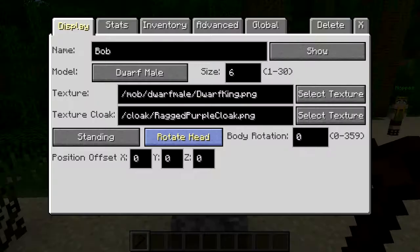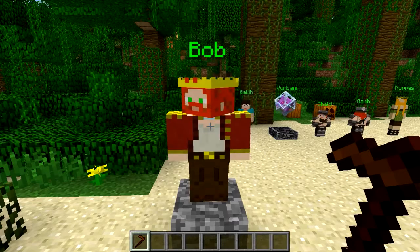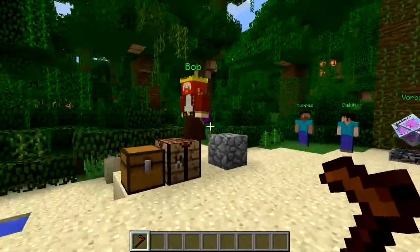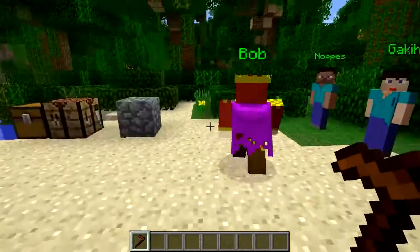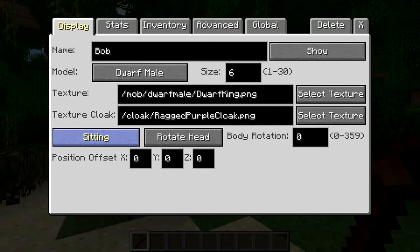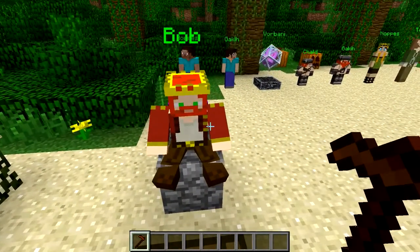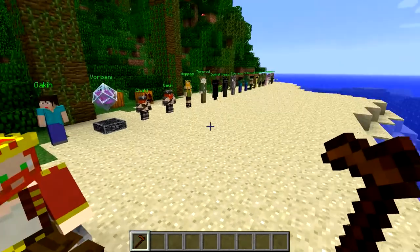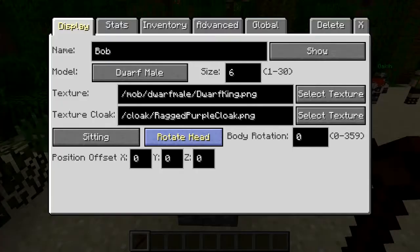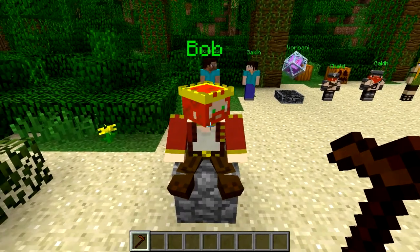Standing is basically that. Walking — you've got walk range, and this is in blocks. Let's just leave it as five and close that. What he'll do now is he should wander about in a five block radius, just pleasing himself, mooching about. If we put him on sitting, he should go back to where he was originally — and he's now sat down. This mod is awesome if you want to create a custom map with NPCs. It's perfectly doable. You've got factions as well which we'll cover later, so you can have enemies and factions and all that sort of business.